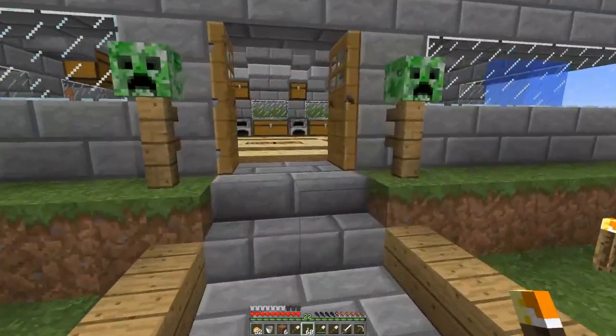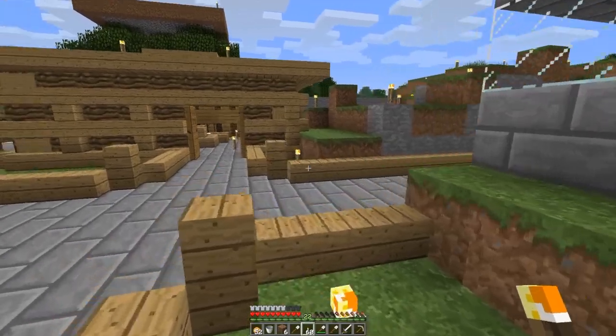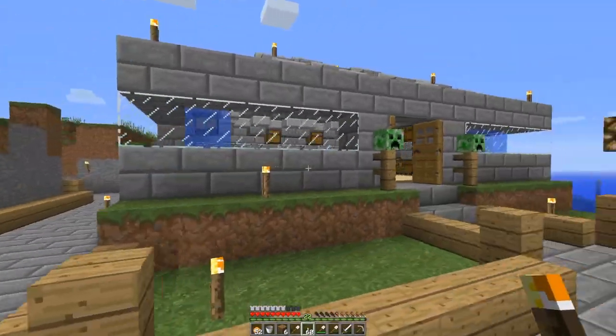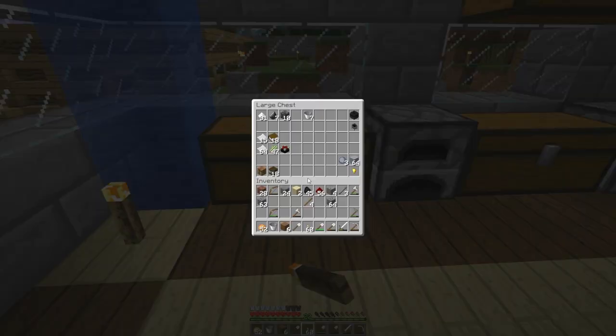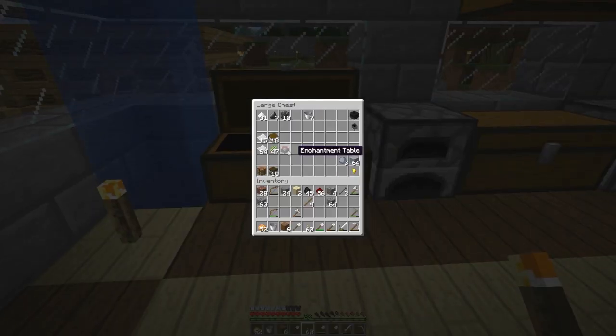One thing that I've really wanted to make for a long time is an enchanting area. I think I have sort of enough books to start — not very many books. I have enough for three bookshelves. That's not very much. That's pathetic. I need to kill some cows to get some more books.